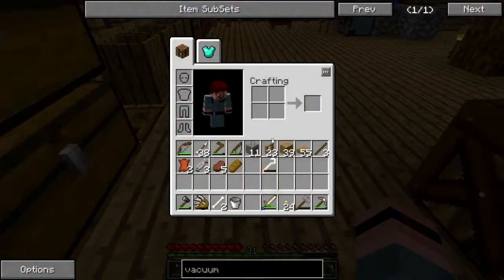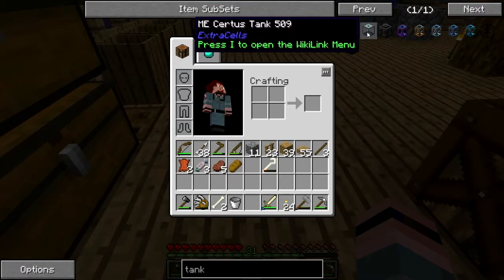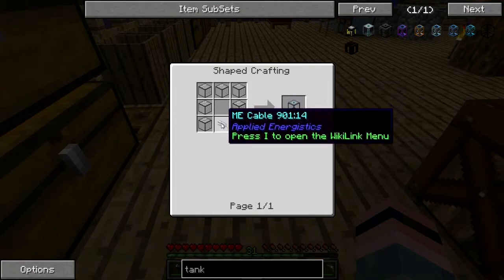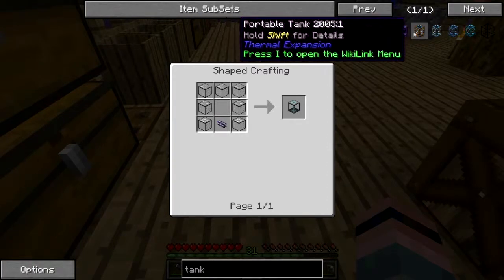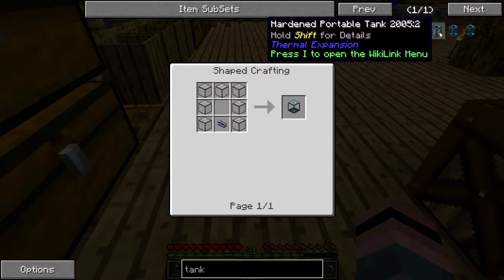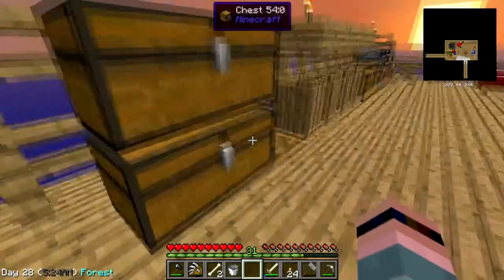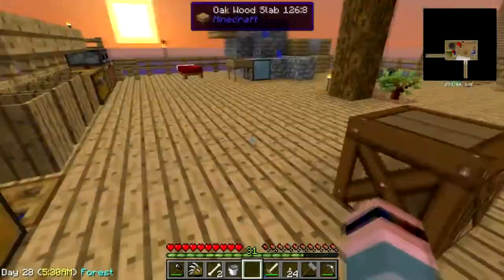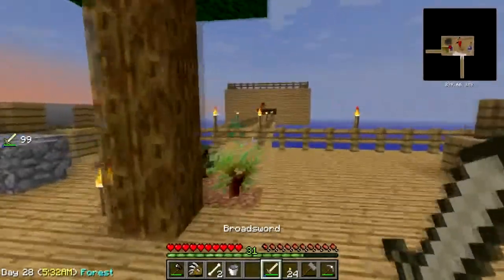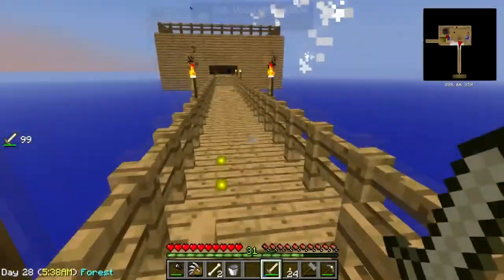I need a tank of some sort. Just a plain old portable tank is fine — four glass and a copper. That's fine. One of our little gelatinous friends has decided to come down and say hi — goodbye, I'll take your magic.